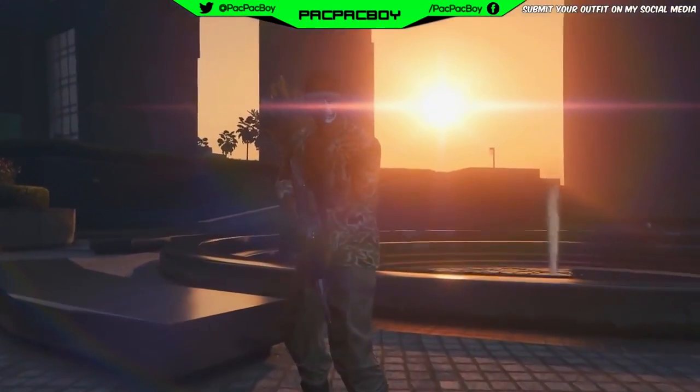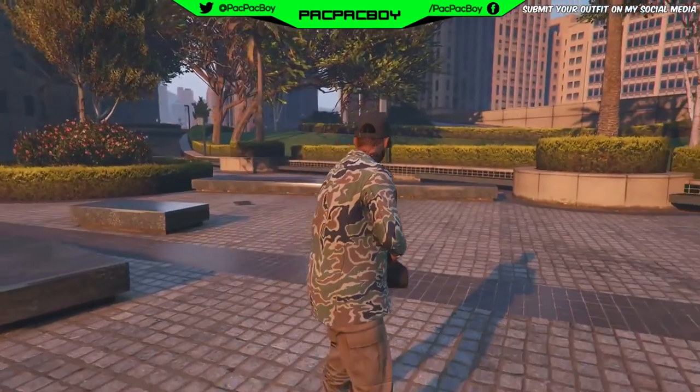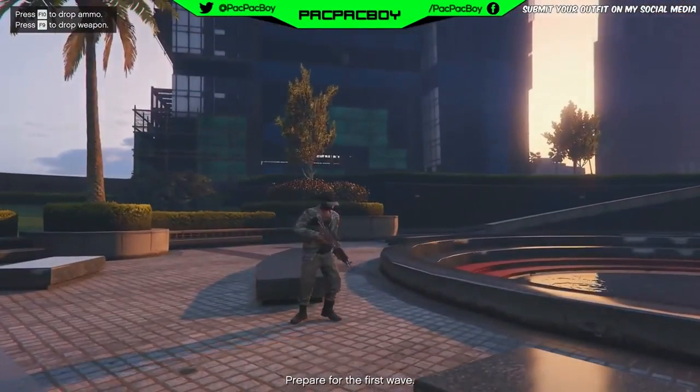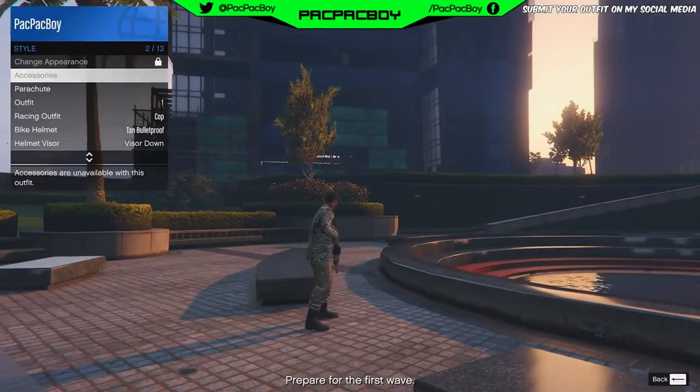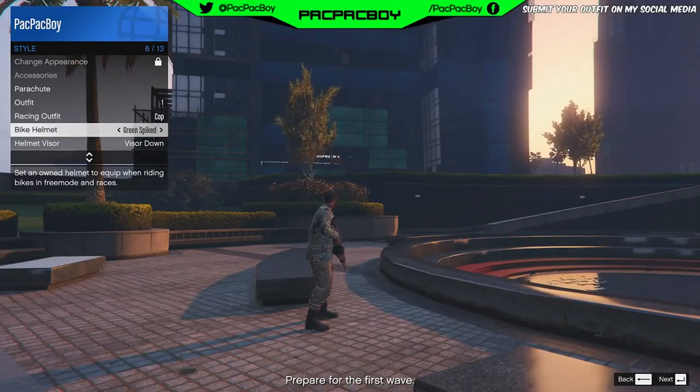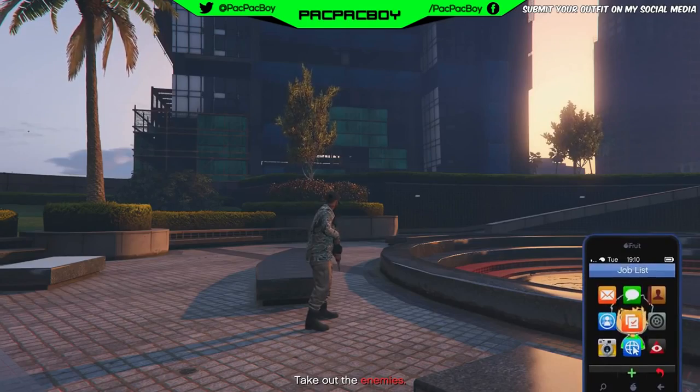Now for the next step, when you are inside the survival, you need to open interaction menu. Go to Style, and now you need to spam the outfit section and bike helmet section for 10 seconds. After you spam these two sections, you need to quit this survival via phone.